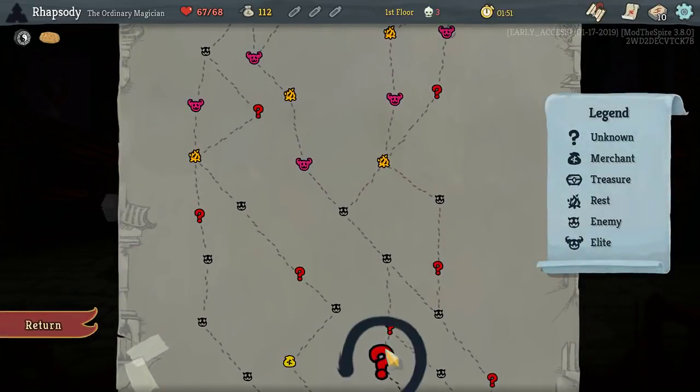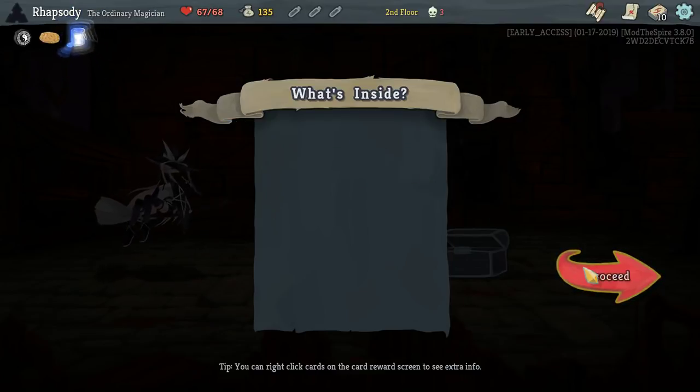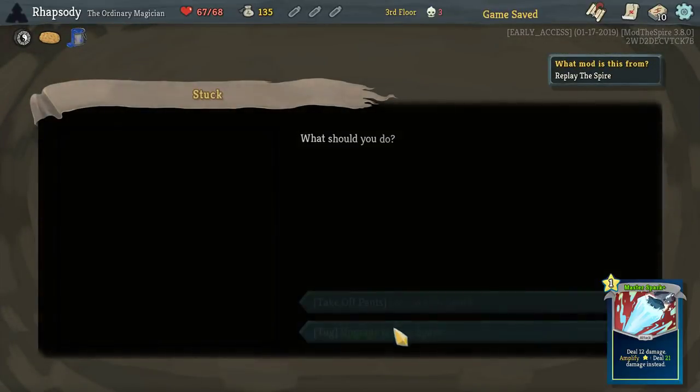I'm going to hard pass those. I'd really like to get the Blaze build going. Prussian Blue Paint — you can now smith Cursors. Smithing a Cursor removes it from your deck and upgrades a random card in the deck. I am more than happy to take Cursors now.